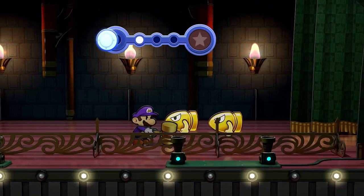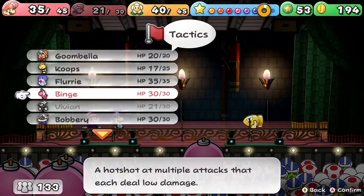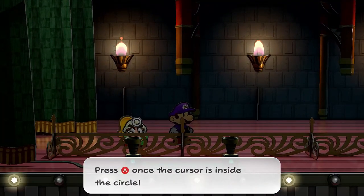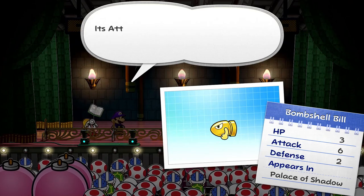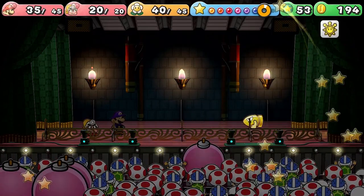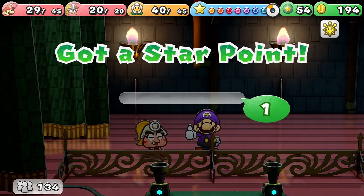Here we go — we got our first of the new Bullet Bill type enemies. These are called Bombshell Bills. They hit you for six damage, compared to like three from the earlier ones. These guys aren't fun at all with their exploding attacks. We'll also have to meet the actual cannons that fire them — those are a set enemy too, so we'll need to tattle them.